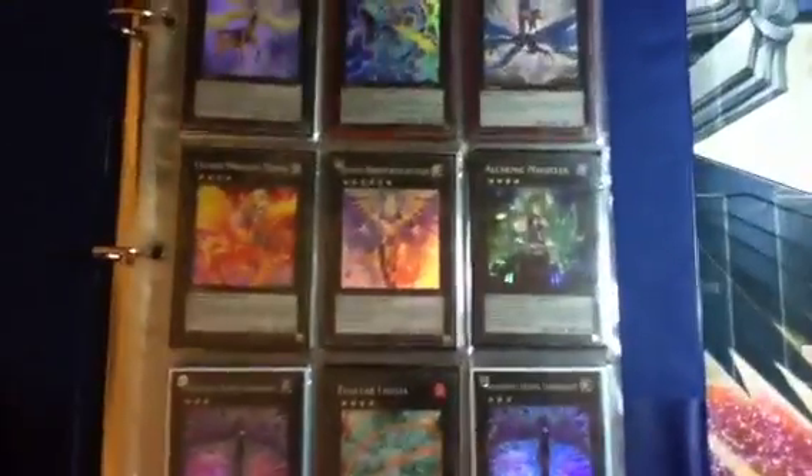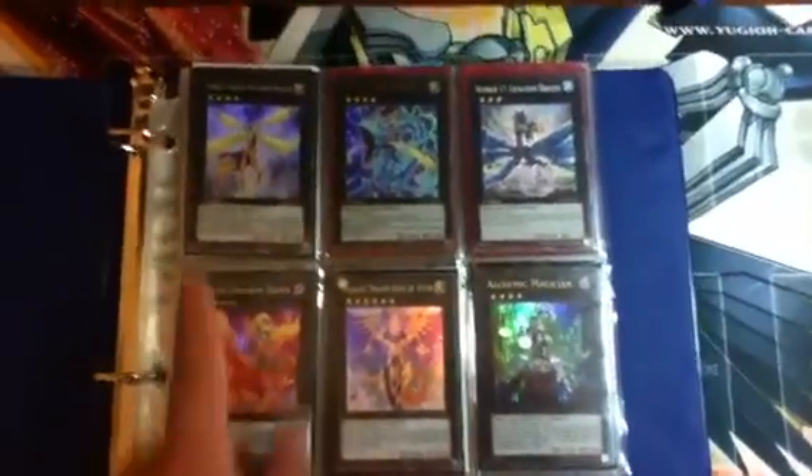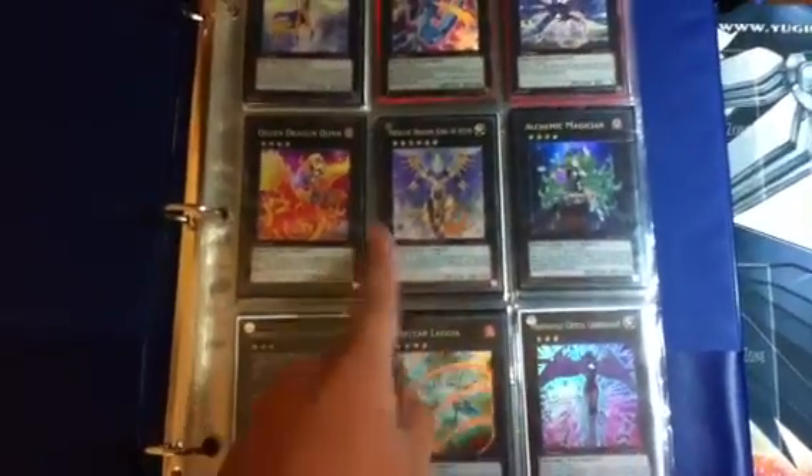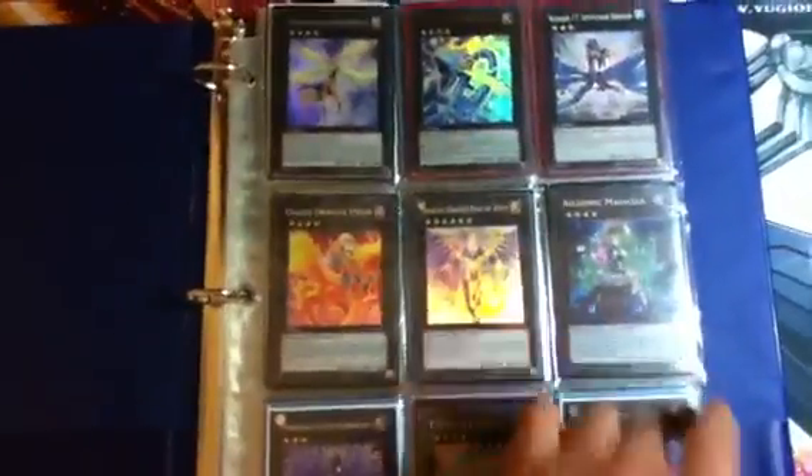What's up YouTube, it's Kaito here with another binder update. I haven't made one for a few days but here it is guys — sorted everything out. These are the numbers I have for trade, and this is some pretty good trade bait. If you guys are interested, my watch list should be in the description. I have a secret rare unlimited White Dragon Ninja.